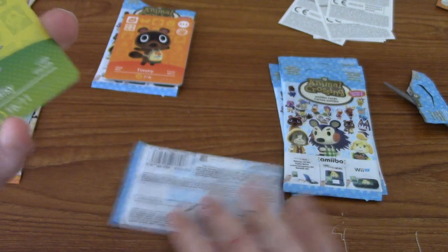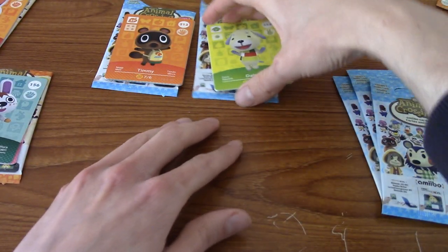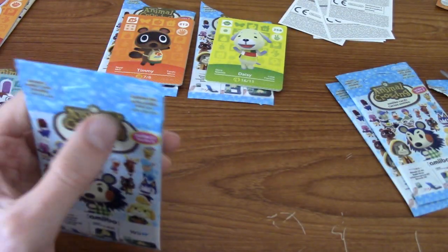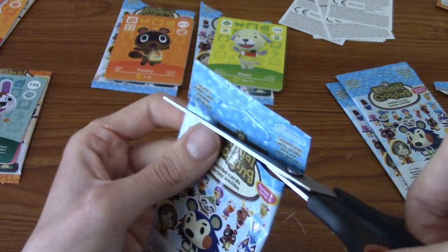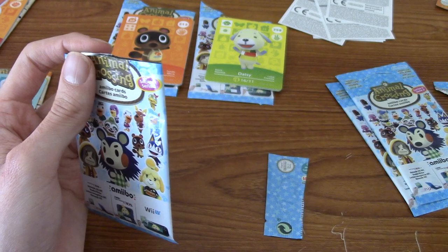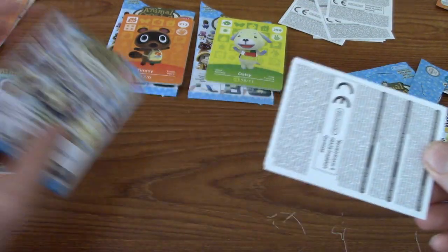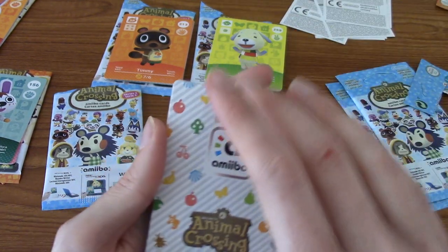I kind of miss the post office in Animal Crossing. I know it's a lot easier now by going to the Dodo Airlines thing and you can just send a letter. But there was a charm to physically going to the post office — that's who you paid your mortgage off with in the post office, I think. And that's just a town hall function now. I am appreciating everything's a bit more streamlined in New Horizons, so I can't complain.